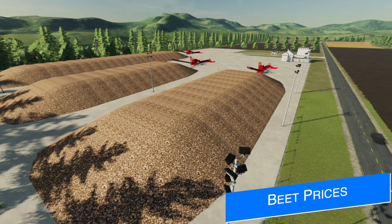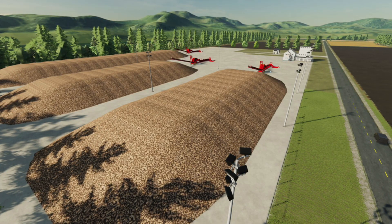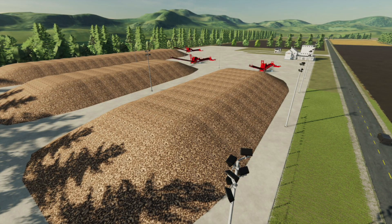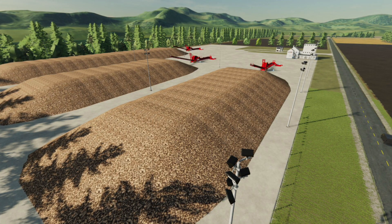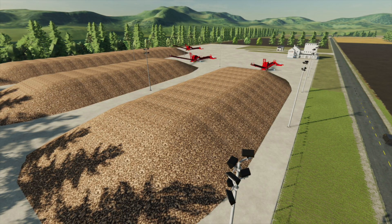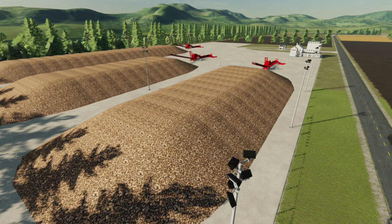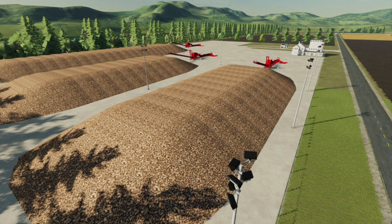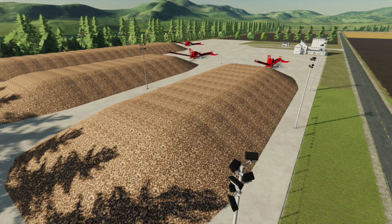Taylor Farms poses a question: what are your thoughts on the price rewards for beets on his maps like Frankenmuth and Michigan Farms? He's made a change with Michigan Farms — when using the beet piler, if you own it you get about 45% of what you haul back in money; if you don't own it, you get about 15% less. He wants players to be rewarded for the hard work, as beets are not easy. But remember that Colossus harvester — it should make things easier.